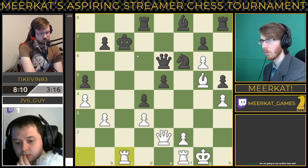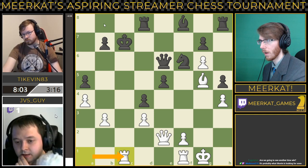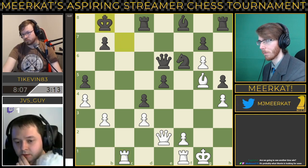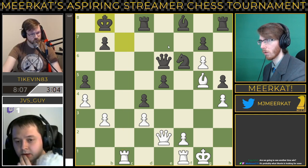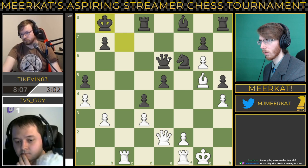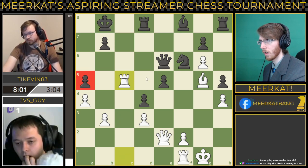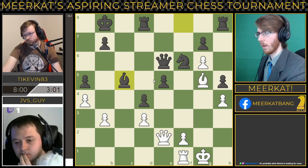White comes over with check — rook on A to C1. He should just drop the king back behind this pawn, and he does so. White does develop this rook and has this open C-file. However, the material advantage that black has right now is really strong. He pushes the rook up, attacking this pawn on A5. Tykevin sees it and hangs his rook — unfortunate for white.